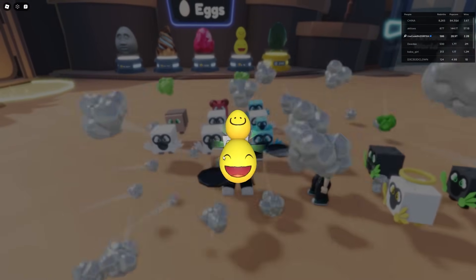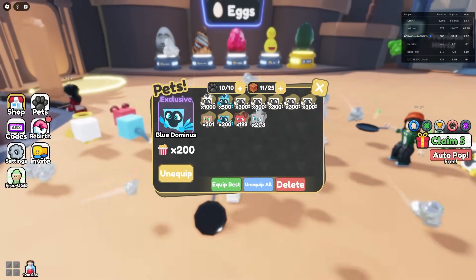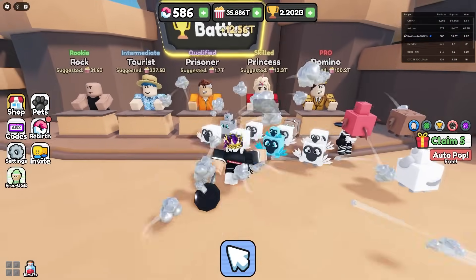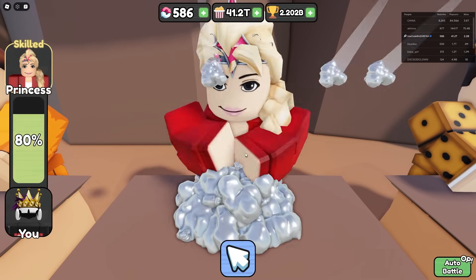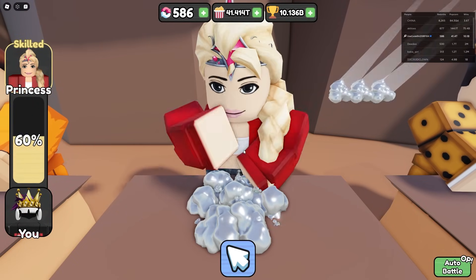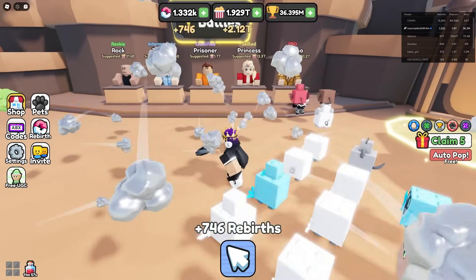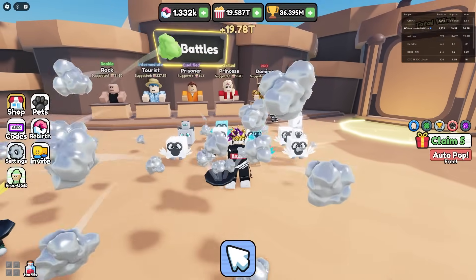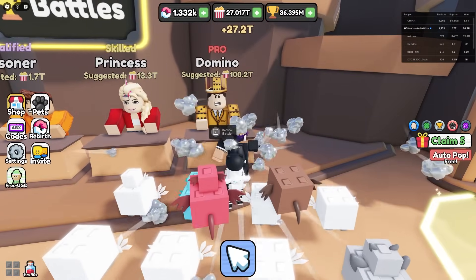Let's buy one of the free-to-play eggs — of course I get a common, but the common is still 203x, that's still pretty good. I'm gonna rebirth, it'll be so worth it. I beat the princess a couple more times, got like 18 billion, and spent it all on rebirths — now I'm getting popcorn so much faster, already at 15 to 22 trillion.